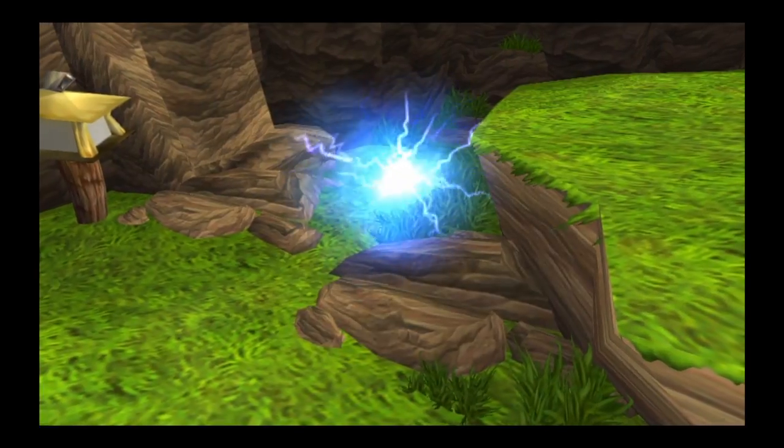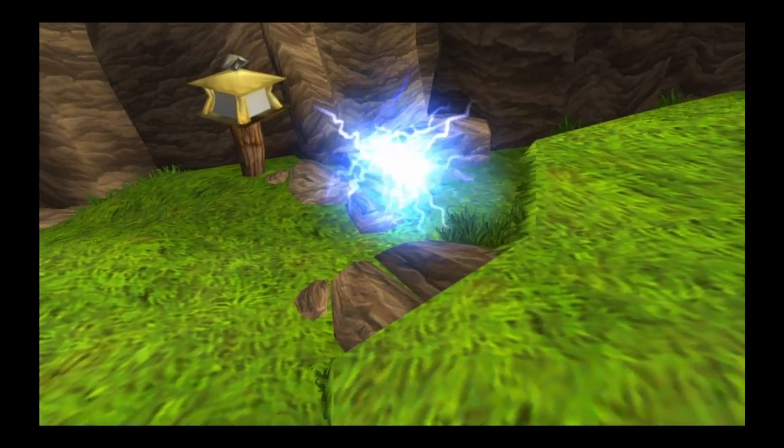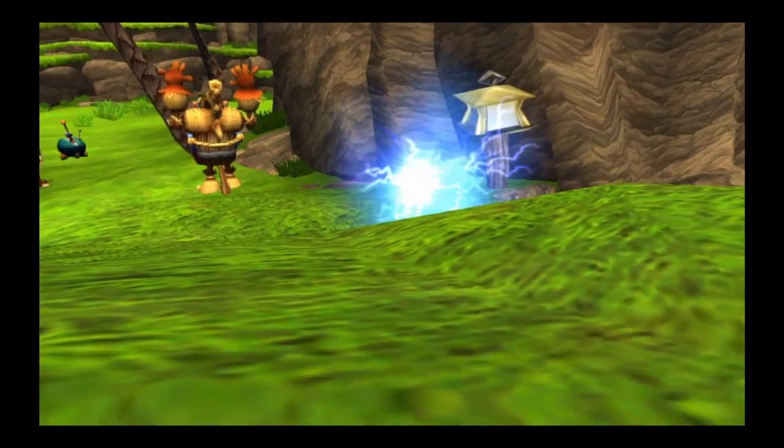That's Blue Eco, which contains the energy of motion. Blue Eco allows you to run fast, break boxes, and even activate some Precursor artifacts when you get near them.